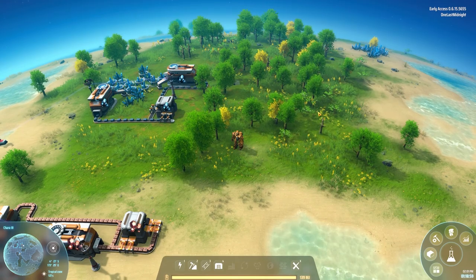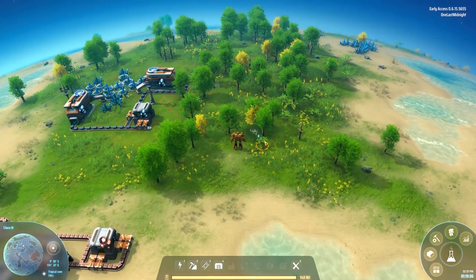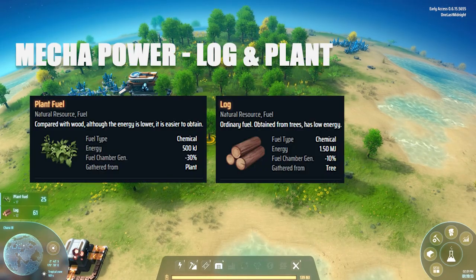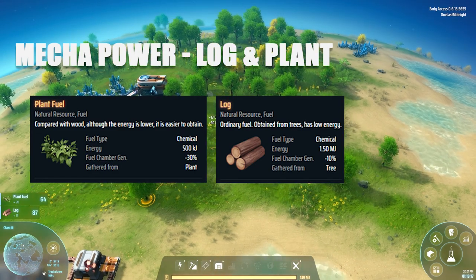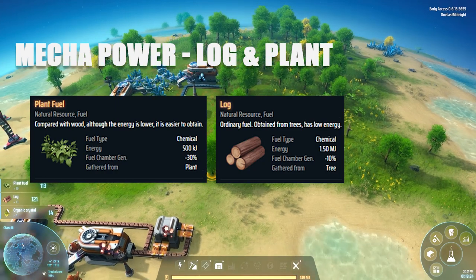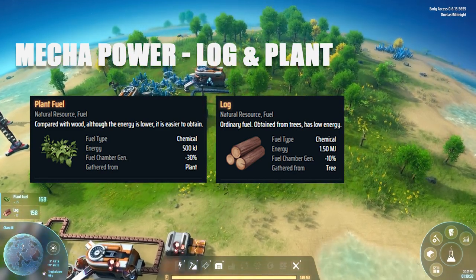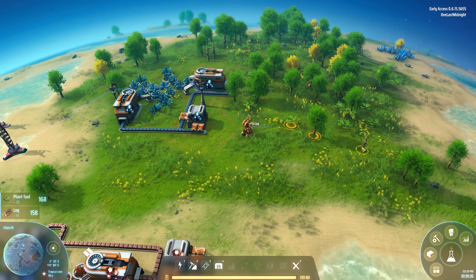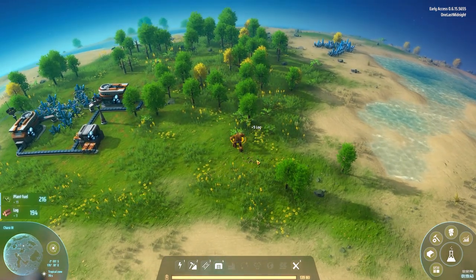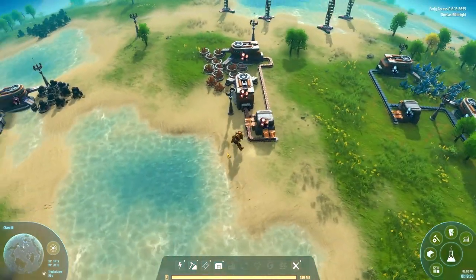You'll use those five hydrogen fuel rods pretty quickly, so what can you do to power your mecha in this early stage? Luckily, you have two things available without any research: the plant life around you and the trees that produce logs. Both can produce energy for your mecha. Plant material produces 500 kilojoules and logs produce 1.5 megajoules. However, these are not sustainable because you can't regrow plants or plant trees. There's an abundance of them on the planet, but you will eventually run out if you rely on plants and logs as your main power source.